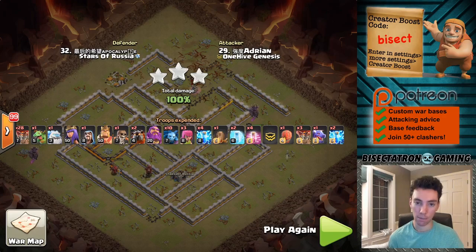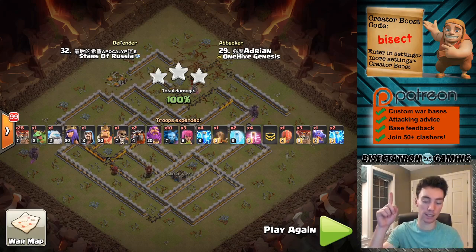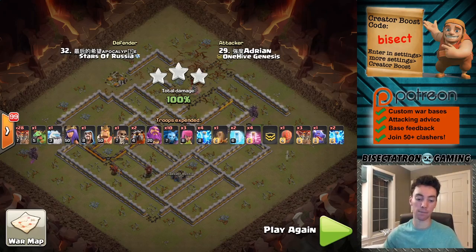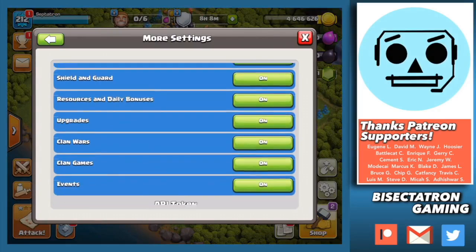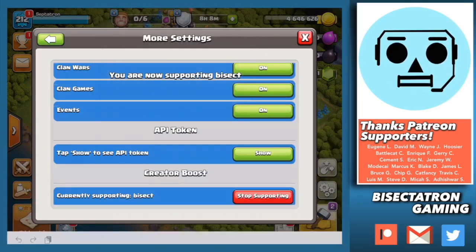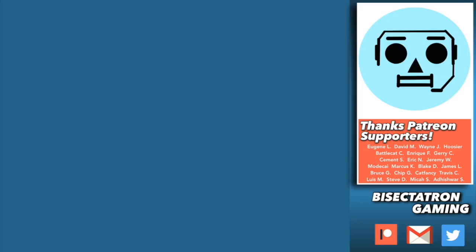That's it, guys. Make your bases better — don't have this stuff happen to your bases. If you want your own custom war bases as described above, check out the Patreon. I'll see you guys next time. Thanks for watching. If you enjoy my content, consider supporting the channel by entering my creator boost code, Isect, in the settings tab of your game — keep in mind it occasionally resets and must be re-entered. Click or tap for another video and be sure to subscribe. Bisectatron out.